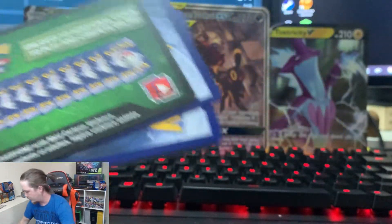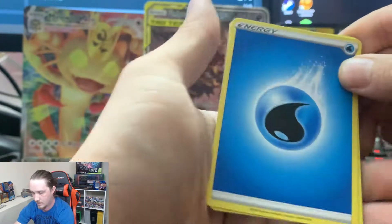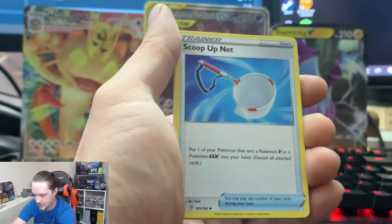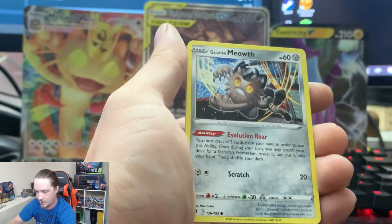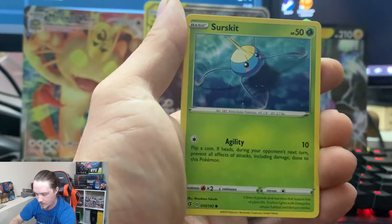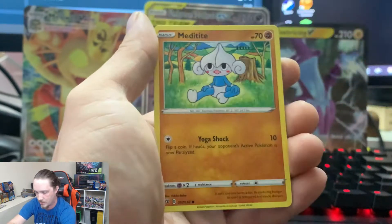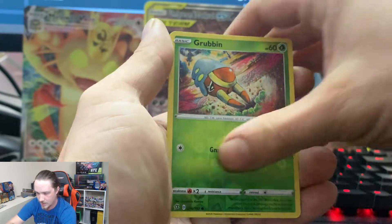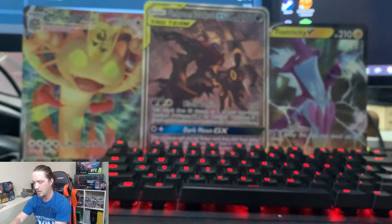And that's a green. And that's another green. So we've got Water Energy — shout out to PP over at Premier Pulse. Scoop Up Net, Heracross, Electrode, Galarian Meowth, Sunskirt, Magikarp, Metetite, Milcery, Reverse Holo Grubbin, and a Seismitoad as our regular rare.